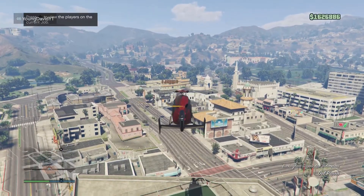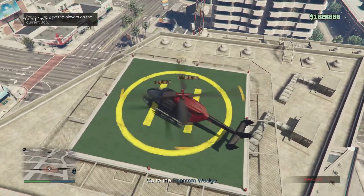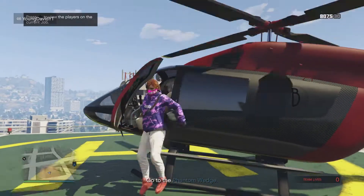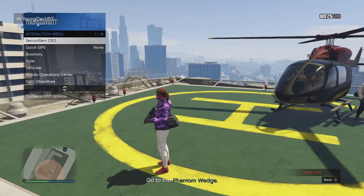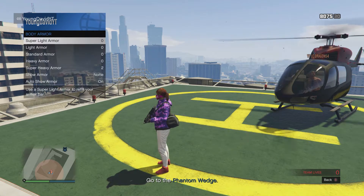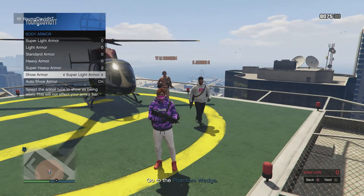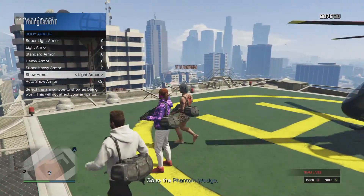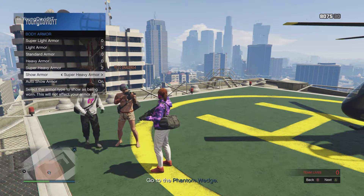Once you run into the mission, as you can see the helicopter will go up. All you gotta do is land it back down and get out of the helicopter — it doesn't really matter where you go. Go to your interaction menu, go down to inventory, then to armor, and you want to swap between all the armors for about 10 to 20 seconds.